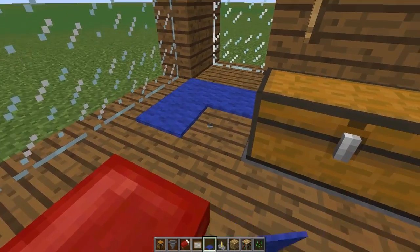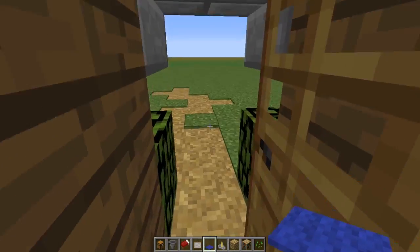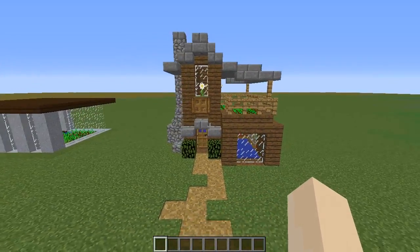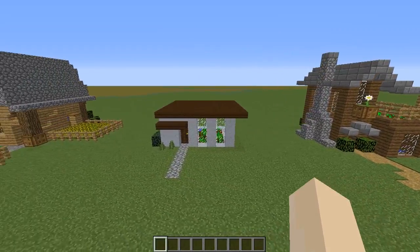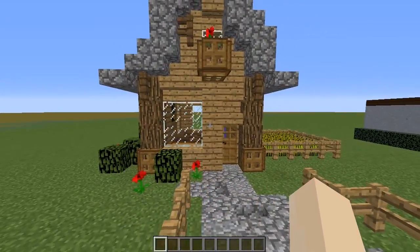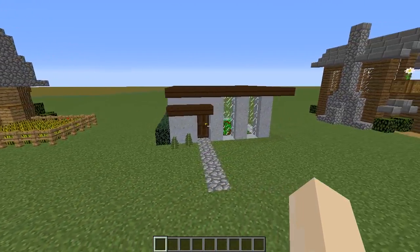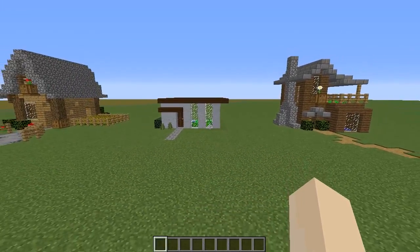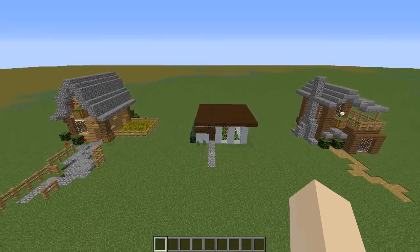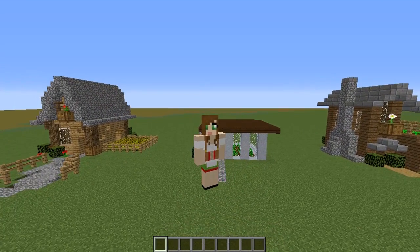Typically when doing survival homes, if you want furniture but you're just starting out, try and find a different wood than you normally use. If you're building a spruce house, try and find an oak tree or a birch tree nearby to have a complementing wood color. There you go — that is how to build the must-haves for a survival starter home. Please like and subscribe if you enjoyed the video, and as always, thank you so much for watching. Bye!